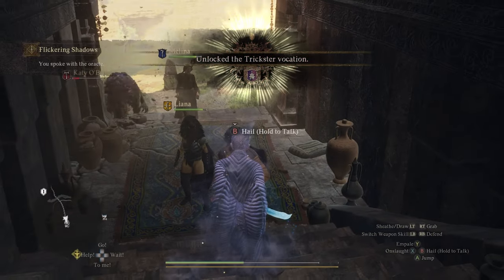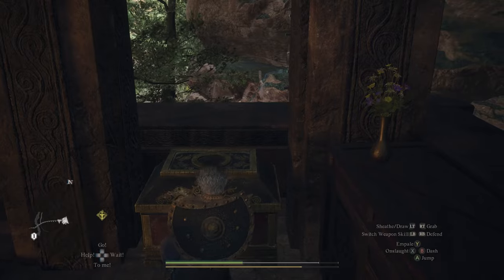While you're right here, you might as well pick up the chest at the top of the stairs as well, containing 300 Rift Coins.